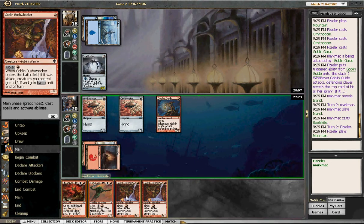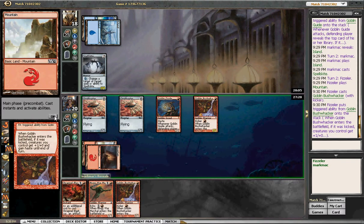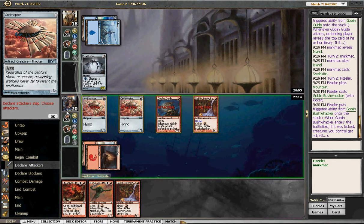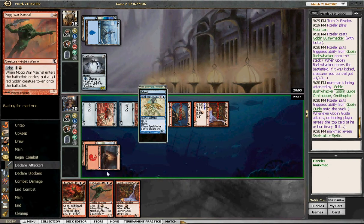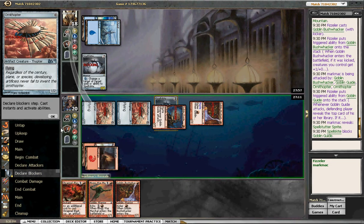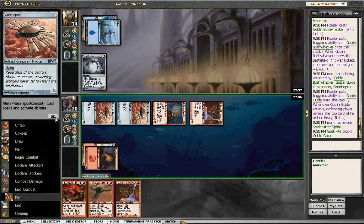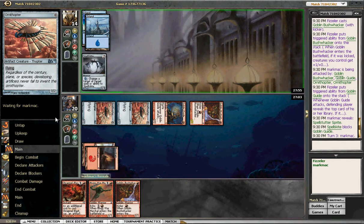We'll go ahead and kick our Goblin Bushwhacker — the reason being is we have another one in our hand. We'll attack with everything, because he auto-takes four damage. He's obviously going to block the Goblin Guide. We know his next card is Spellskite, so he's just going to keep that in hand. That means we're going to play Mog War Marshal next turn because it's got a CMC of two, and as long as he doesn't play a Faerie or a Mutavault, he really won't get countered.